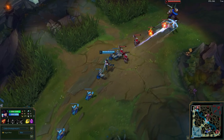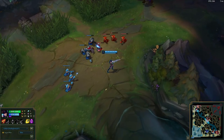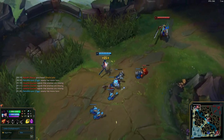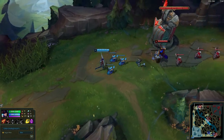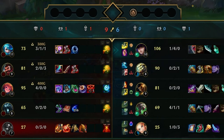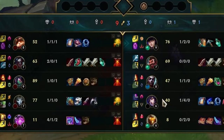Playstyle. Caitlyn, as someone else pointed out to me, can be a lane bully. Because of her range, she can attack most enemies without putting herself in much danger. When they try to go for minions, you can just attack them and eventually they'll probably have to back off. Even if you don't get a good amount of kills, you can still win lane by winning the minion game — causing them to back off can create such a gap between Caitlyn's CS and their CS. She can get a lot of gold just by killing minions, and Caitlyn is very good at last-hitting minions.